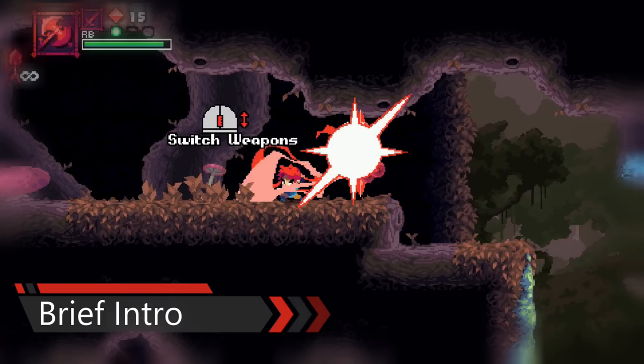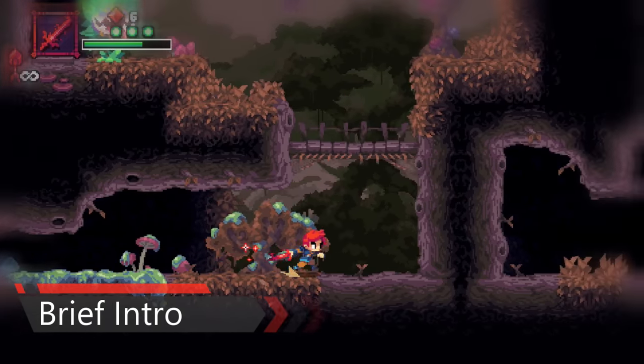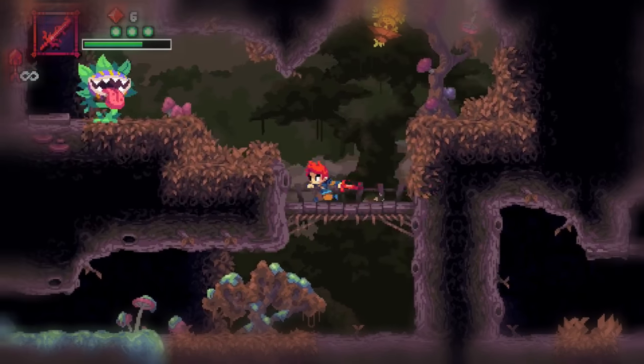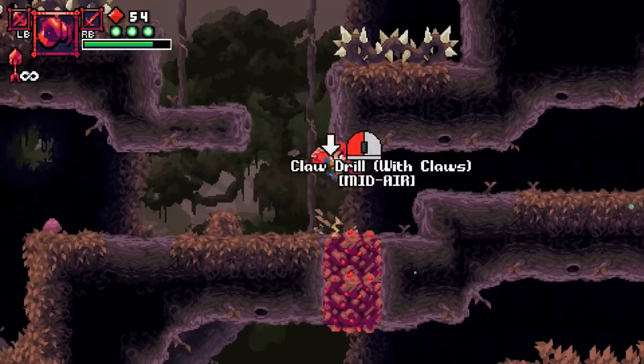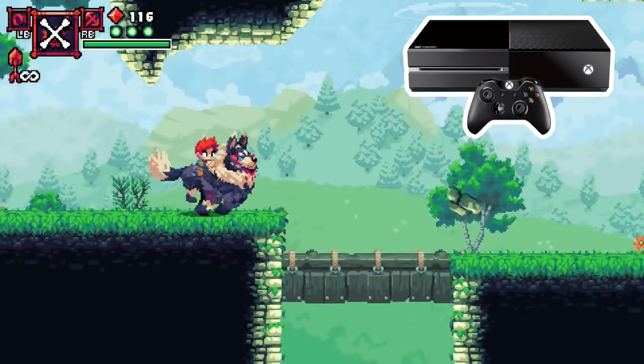Son of Crimson is a 2D action-adventure platformer with Metroidvania elements. It is a Kickstarter game developed by Studio Thunderhouse. This game can be played on PC, Xbox, and the PS4.